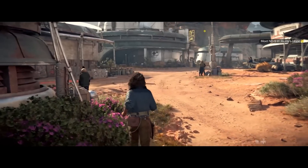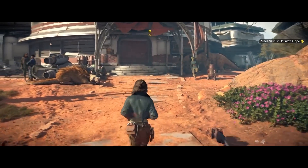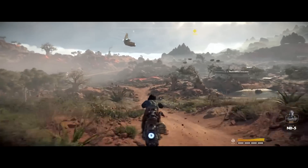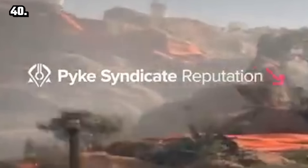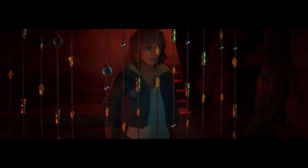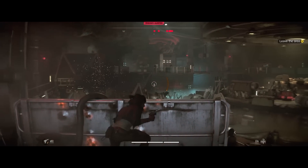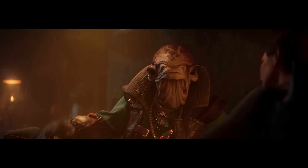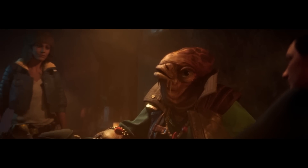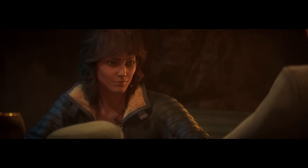You can see Jauntous Hope in the distance, which is a town on Toshara, the moon we are currently on. NPCs and civilians in the game are able to ride their own vehicles around — Kay narrowly avoids one and nearly has a head-on collision. You can see your reputation with the Pyke Syndicate goes down, which will affect your experience of the game. It's not a choose-your-own-adventure, but you will be making choices that affect gameplay and which missions are available to you.